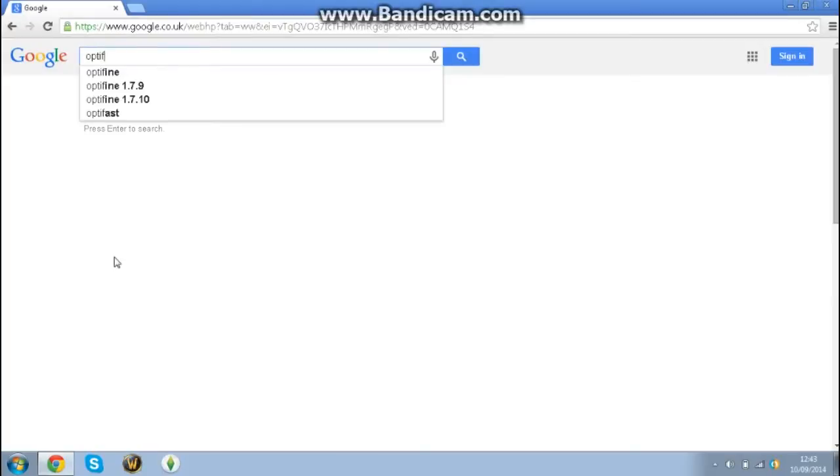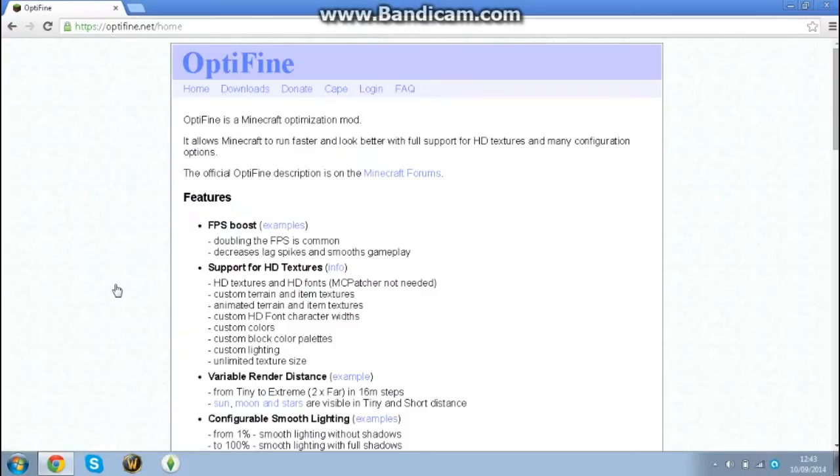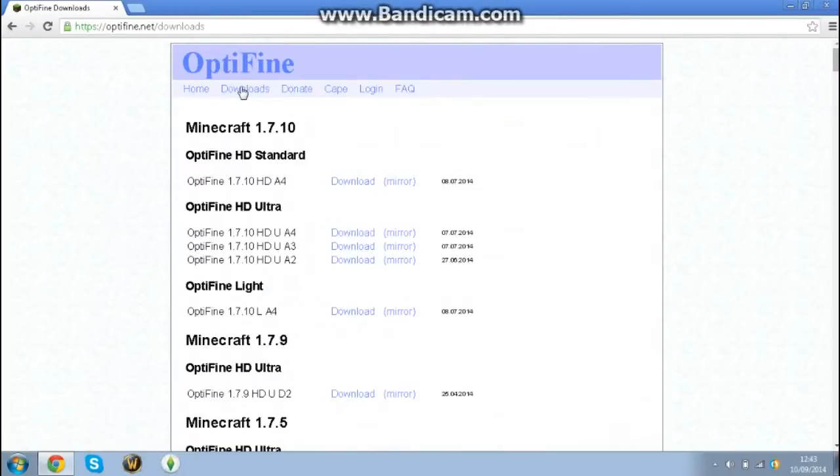To get started, go to Google and search 'optifine' — always one word. Then click the second link, which is called optifine.net. Once you load that, go to the Download tab right at the top.